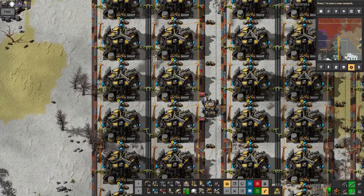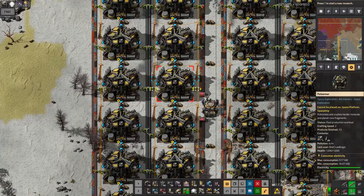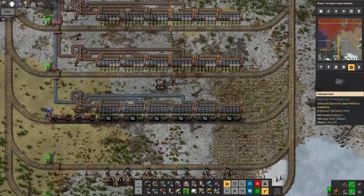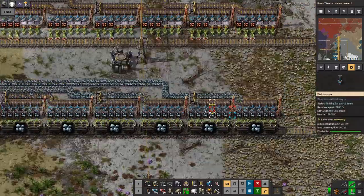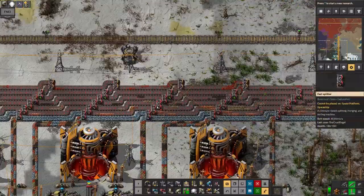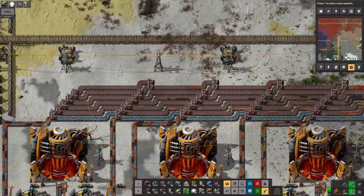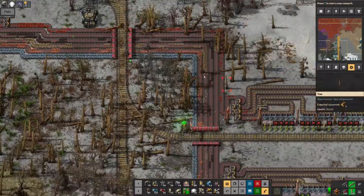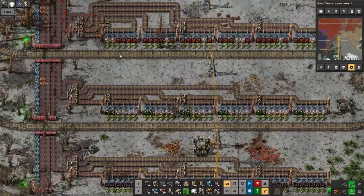In a way I'm quite glad I've already played Angel Bob's, because that means I'm sort of used to going in and sorting this sort of thing out. The iron ore filled up all of the chests along here, so now a train's come along to pick it up — and that's freeing things up again so it's now starting to move again.